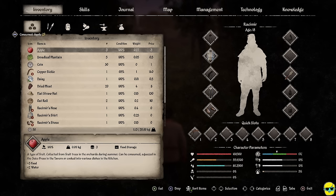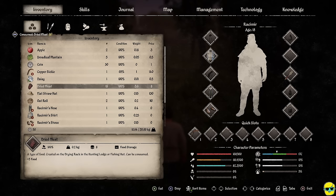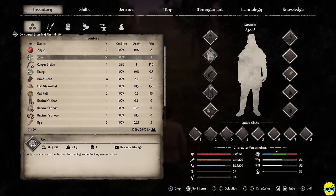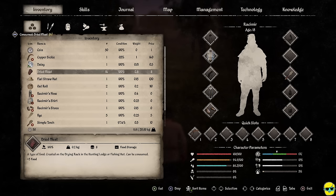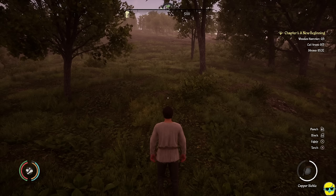I can eat some dried meat, plantains, apples to boost satiety. An oat roll gives 55 food — that's a lot. I'll eat some jerky to top off. So now that we've eaten, we need to equip our axe. You need to open the quick bar — on a controller push down L3 to open the radial. This shows what you have equipped in slots one through eight. We only have the sickle right now.